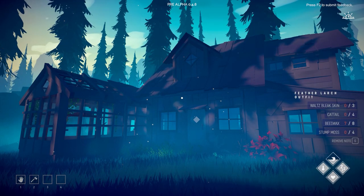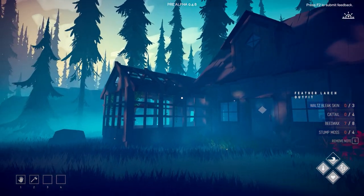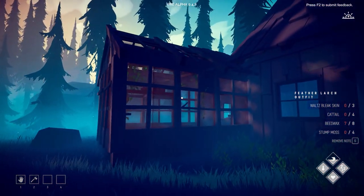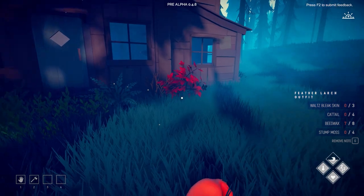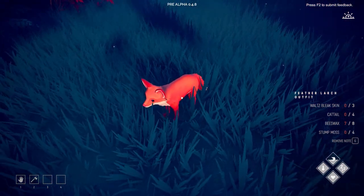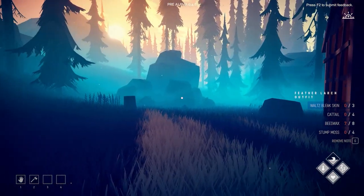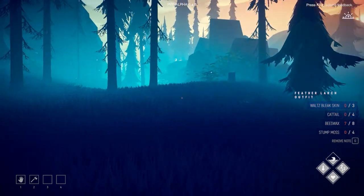Welcome back once again to another chill session in Among Trees. In the previous episode we built this greenhouse slash garden on the side of our cabin. We found and adopted 'murder tornado' here, otherwise known as Monty, and we also got a couple more items in preparation to build a bigger backpack and a different outfit as well.